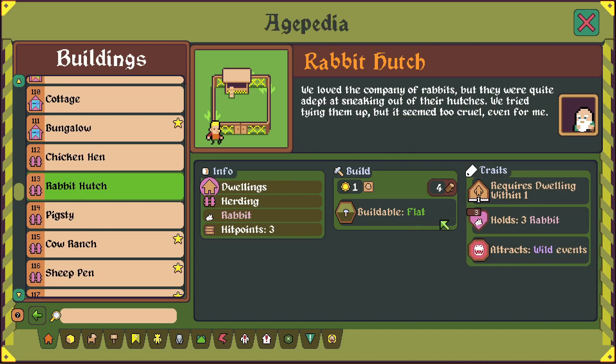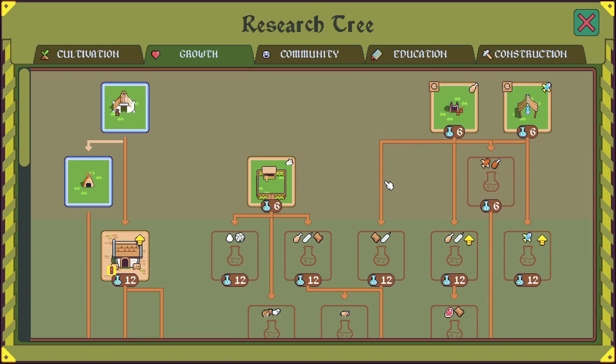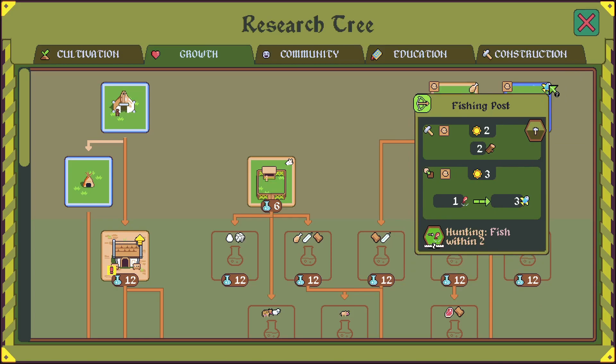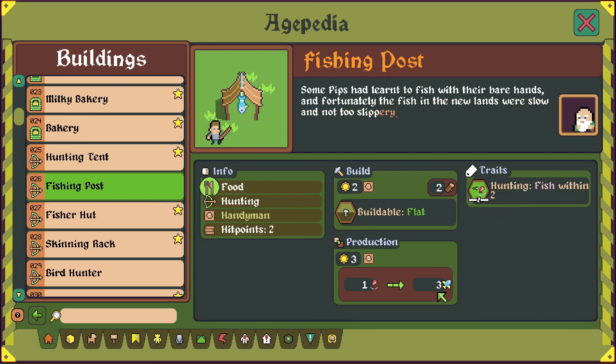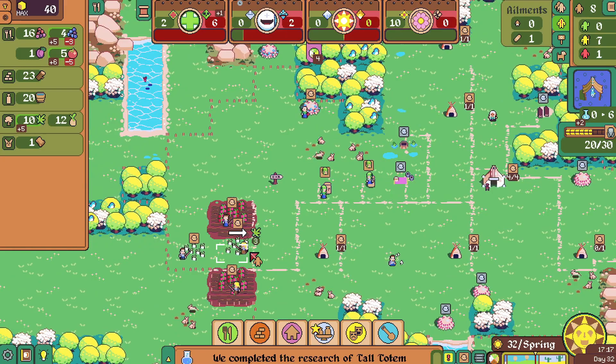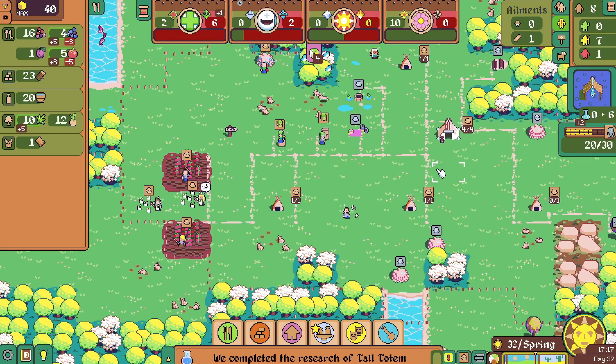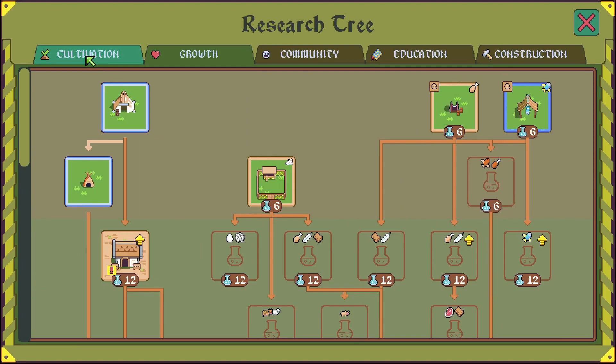This guy — what does it produce though? It just holds rabbits, but it doesn't produce leather or anything like that. With the shaman, I think we're going for like a vegetarian run, but I don't know if it's even worth it. I guess it is to unlock stuff down the road. I'm going to try the fishing posts — I don't know if that counts as killing an animal. Because unfortunately with the shaman, whenever we kill an animal, we gain fear points from that. So we're not going to be able to rely on meat very much.